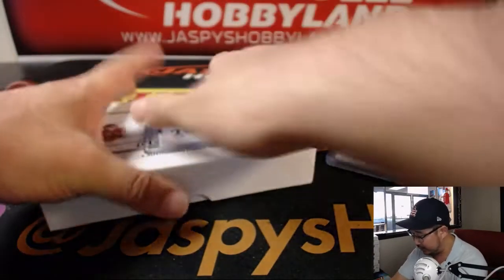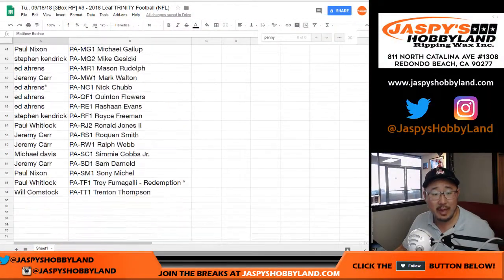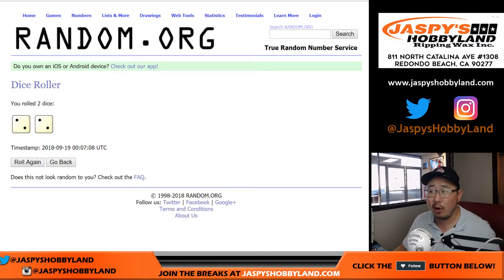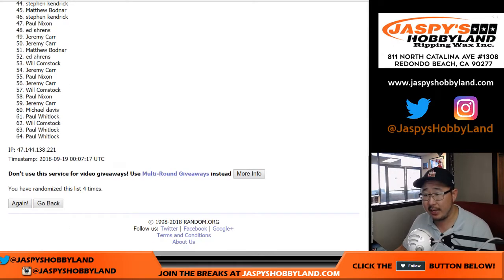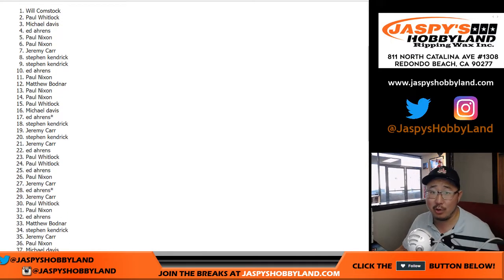Let's go back to the list really quick, go from Matthew down to Will, get your names back in here again. Dice roll — 2 and a 2, 4 the hard way. Name on top gets it. After 4 times, Rashad Penny goes to Bulldog fan Will Comstock with that one.